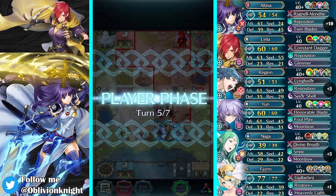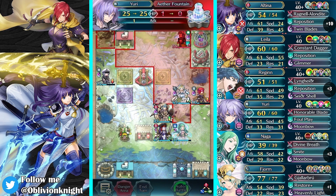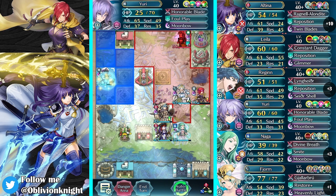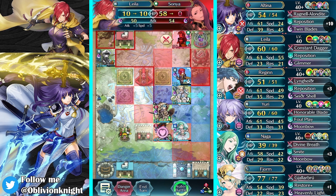We got two more turns still after this. So then Yuri can grab this, and Layla can take out Sonya. And there we go — that's the match.